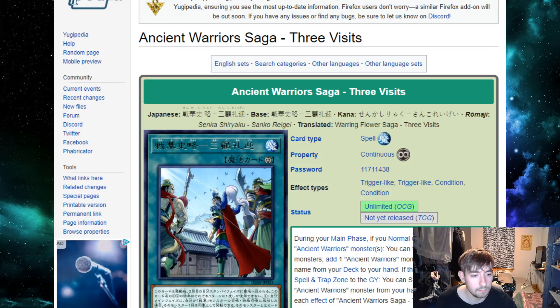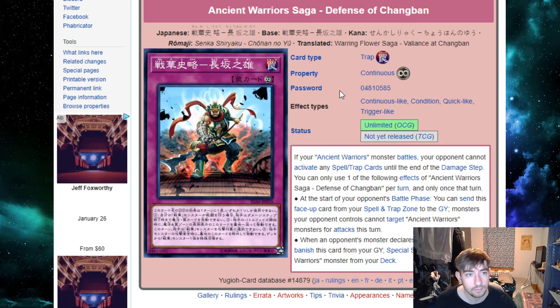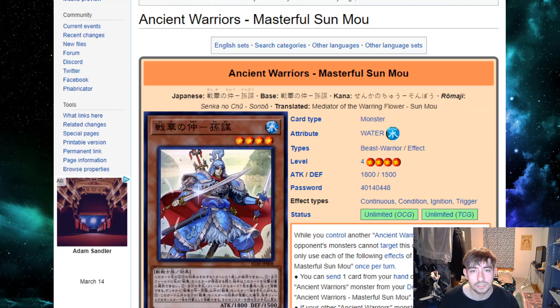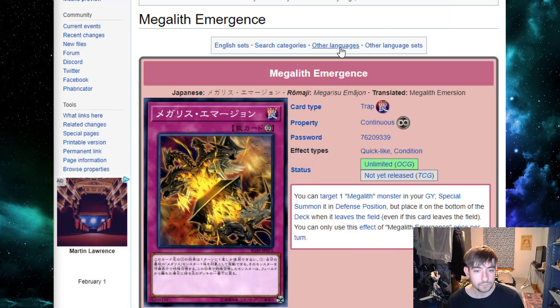You've got a spell that searches any monster in the archetype, a card that can negate any attribute monster if you call it right, and a battle phase shenanigan trap that fits the deck's identity. It has support access similar to how Ad Ignisters have Fire Formation — specifically Tenki and potentially Tensou for a double summon. Ancient Warriors also have about five more cards confirmed for Eternity Code, so this deck is definitely getting another buff. It has a Six Samurai slash Fire Formation feel that I think will make it a fan favorite.